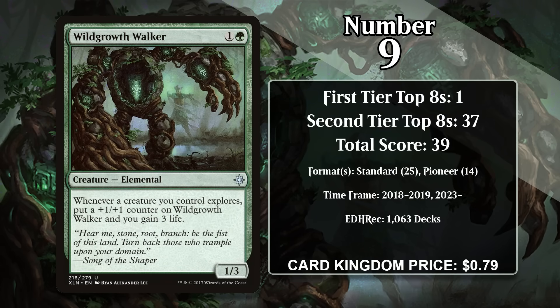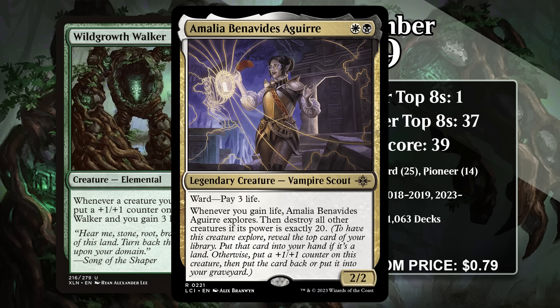At number 9, it's Wild Growth Walker. This 1/3 costs 1 generic and a green, and whenever a creature you control Explores, the Walker gets a +1/+1 counter and you gain 3 life. While Explore isn't the most plentiful mechanic around, that's a pretty amazing payoff — the Walker can quickly get quite large, and the life you gain makes it very hard for your opponent to win a race. The Walker is particularly challenging to beat for aggro decks. While in Standard it was played in both aggro and mid-range decks that featured Explore, it recently became relevant in Pioneer as a result of the printing of Emilia Benavidez Aguirre, a creature that lets you explore when you gain life.